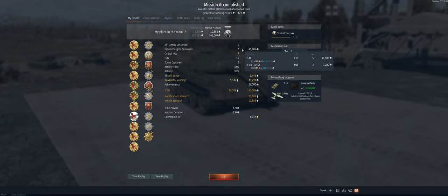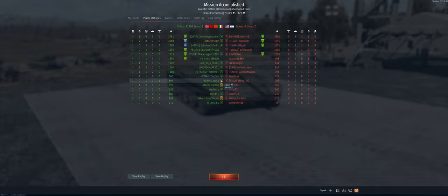Alright, so let's take a look at the results. We ended up with five kills in the T-44 — that was our first drive out in it, so I'm very happy with that. A couple of bomb kills in the IL-10. Ended up getting Heavy Metal Heroes, second place on the team. That's it — hope you guys enjoyed the video, I'll catch you on the next one.